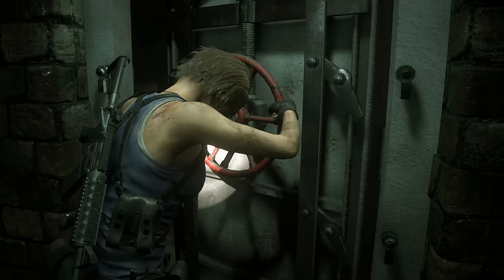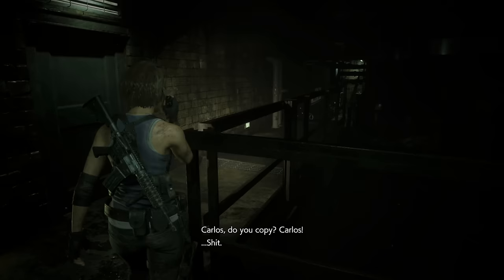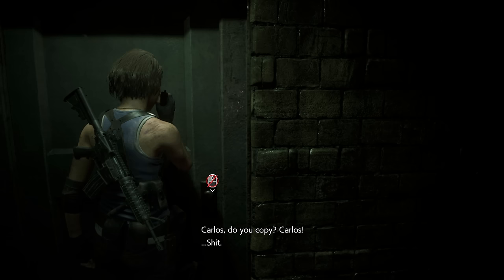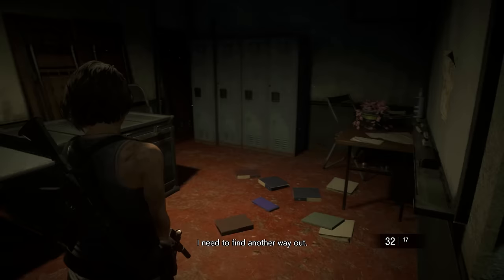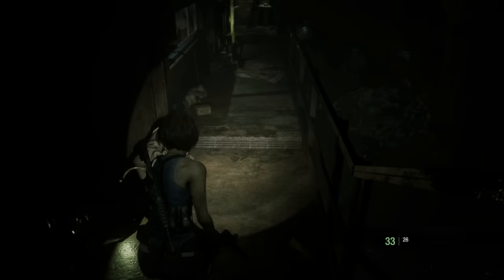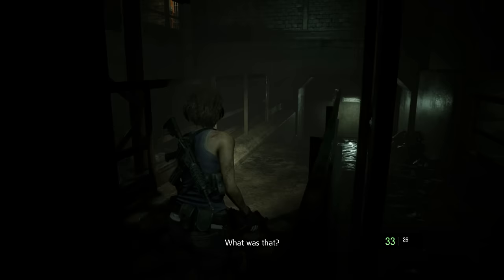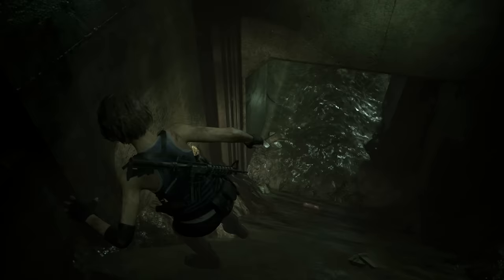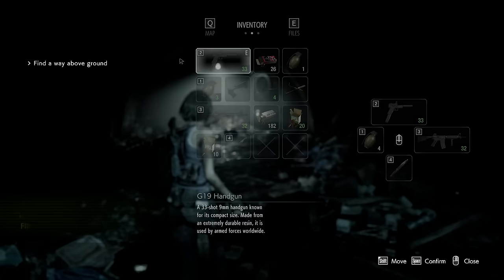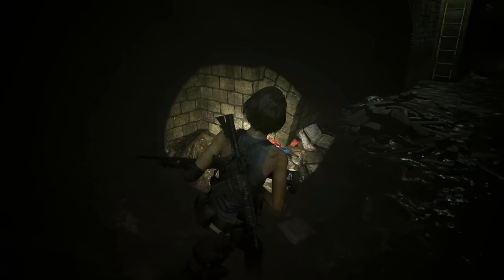We're in the sewers now — nice and easy, don't have to deal with Nemesis for a while. This area is quite short so let's keep it moving. Come into this room, open up the lockers — there's shotgun shells and handgun ammo. Grab those and then leave. There's some more bullets on the barrels ahead, some assault rifle ammo. Head down these stairs and immediately left — we need to go get the battery to open up the door. Slide down the slope and there's another grenade on your right. I quickly combined the shotgun with the stock and put it on a shortcut as well.